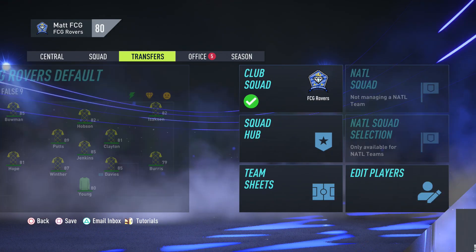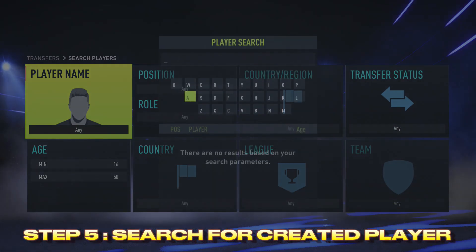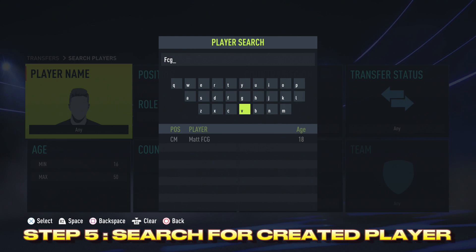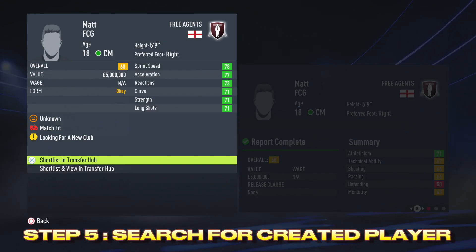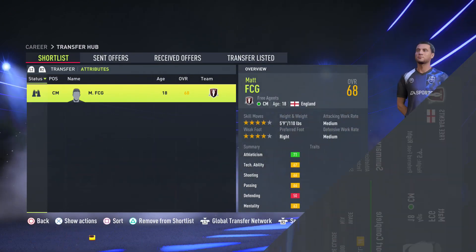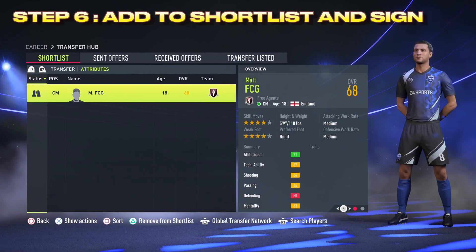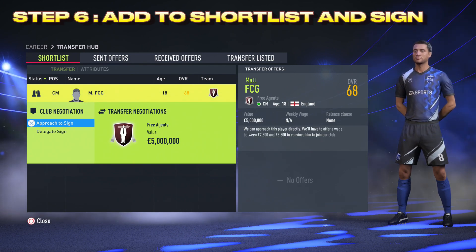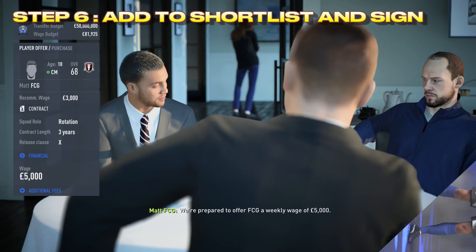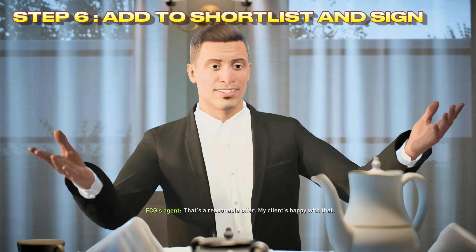Once you have started your created club career mode, it is then time to search for your created players. Once you have identified your created players, it's then time to shortlist them in the transfer hub and sign them to your squad. And because you've already moved your created players to free agents, there is no transfer fee to pay. You just have to negotiate a contract with the player and his agent. And then it's a matter of repeating this process for as many players that you have created.